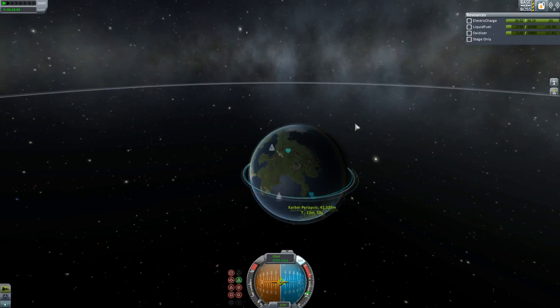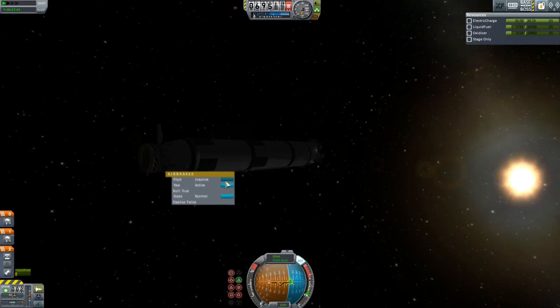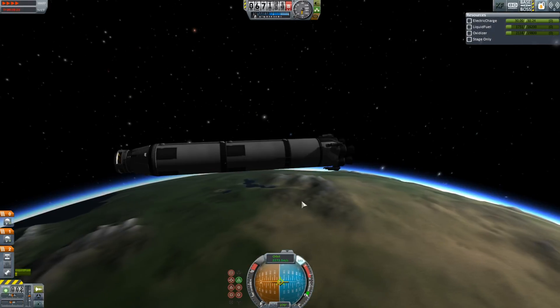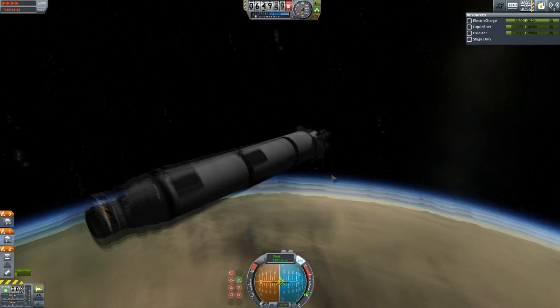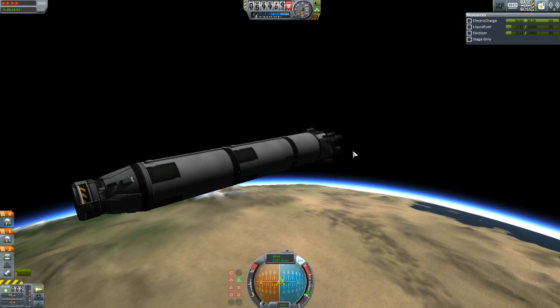Anyway, now we're going to de-orbit. My periapsis is actually way too far around Kerbin — it should be a little bit less — so I'm going to have to do a pretty serious slowdown maneuver. But you can see I have just a crazy amount of fuel left for this, so I'm feeling pretty good.